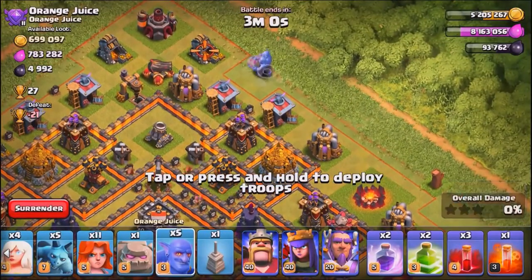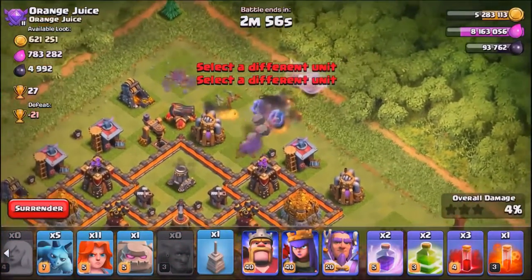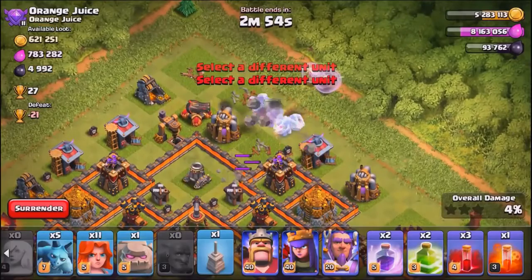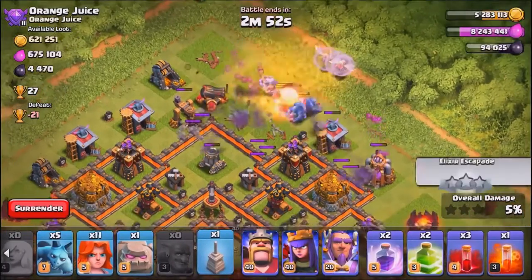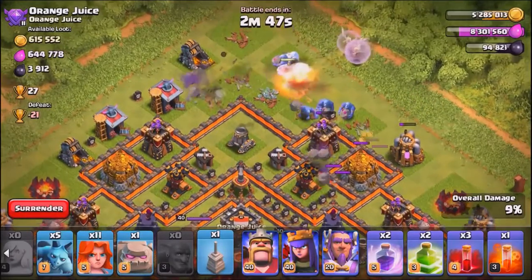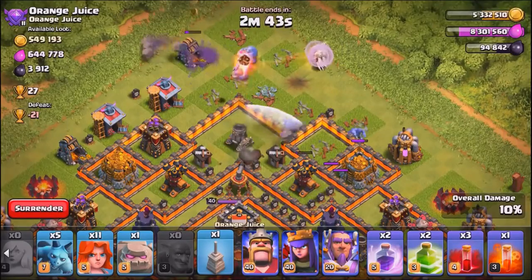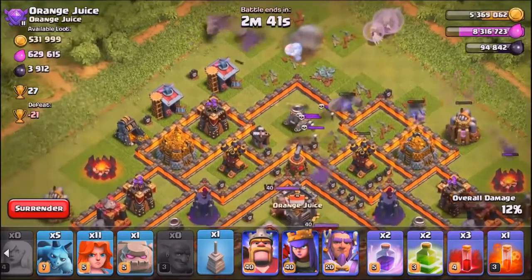Right now we're going to hop into a live raid. We're going to raid against Orange Juice and do a bowler walk, because you guys know this is my favorite attack. I only have a level 1 golem in my clan castle, but I'm betting he doesn't have any defensive clan castle troops, so I hope we'll three-star this base.